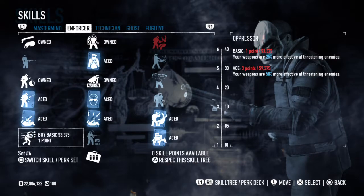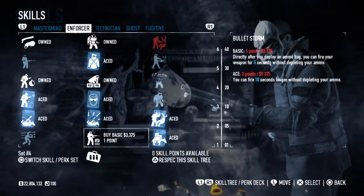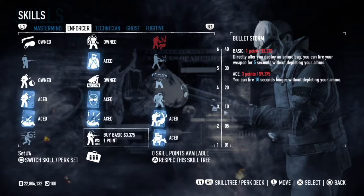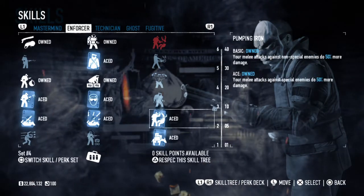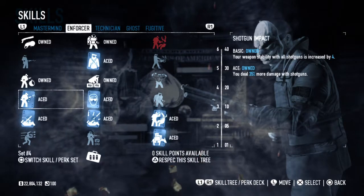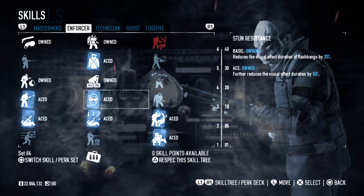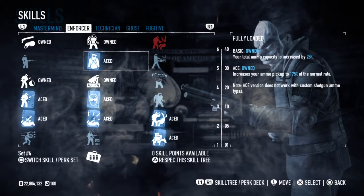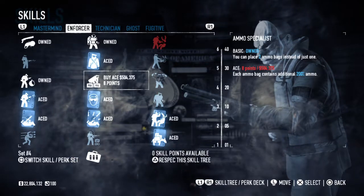Jumping straight into the Enforcer — I haven't bothered getting Bulletstorm or Oppressor Basic or even Ace. I went with Transporter Ace, Pumping Iron, Underdog, Die Hard, Shotgun Impact, Stun Resistance, Fully Loaded — all Aced. Then the basic perks are Ammo Specialist.